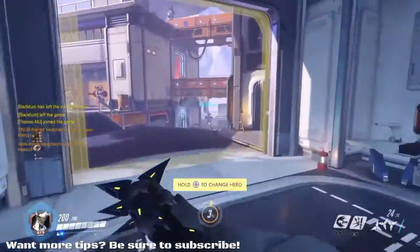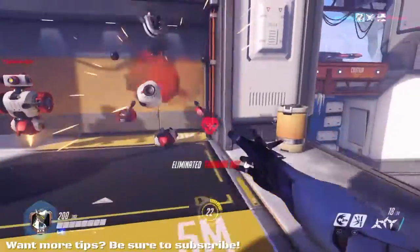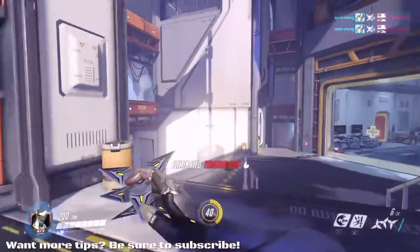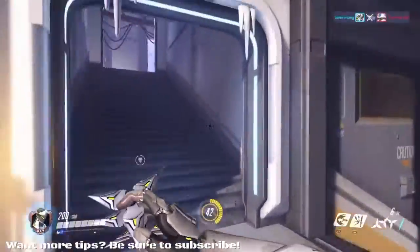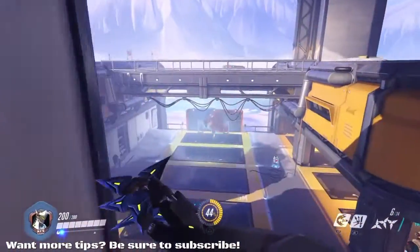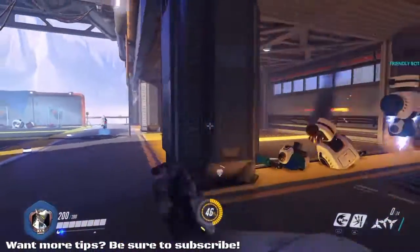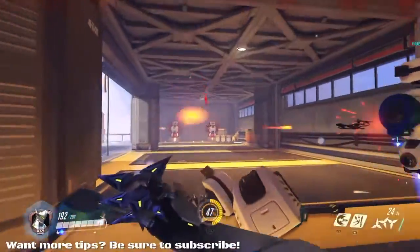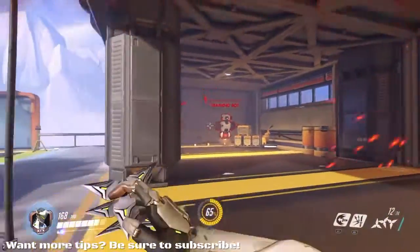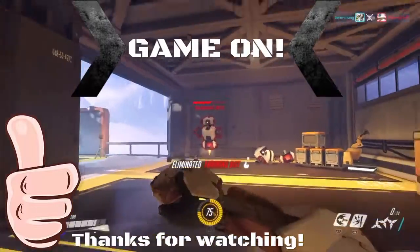Now if I am being attacked by Tracer, Soldier 76, up close and personal Winston, a Reaper — I can jump around as they're trying to move and strafe to shoot me, and it just makes it harder for them to hit you, and a lot more accurate for you. Because you've got your right thumb still on the stick and not pressing X to jump, so you can actually control where you're aiming when you jump. I hope this helps you out guys — if it has, be sure to leave a like down below, and if you want to see any more Overwatch madness, be sure to subscribe to our channel. Thanks, and I'll see you on the next video.